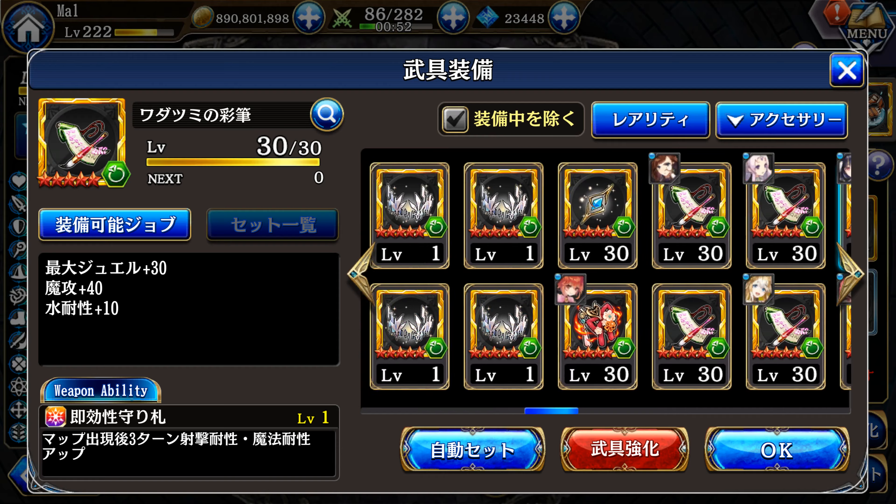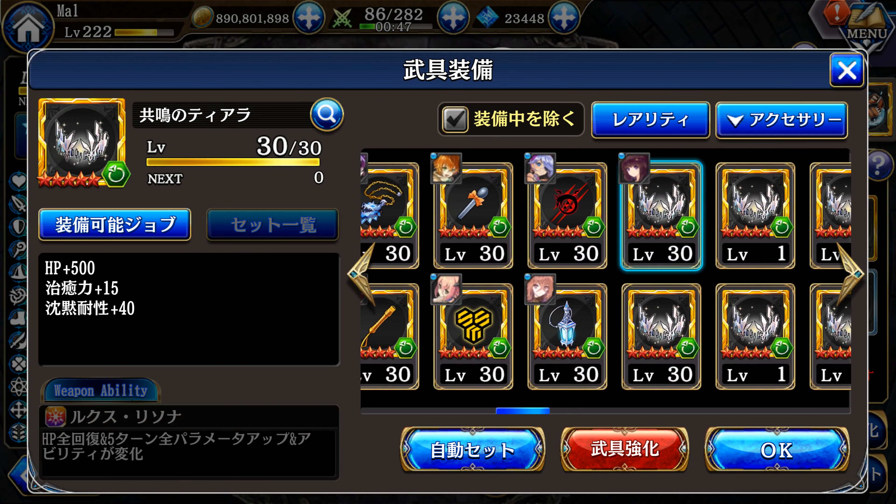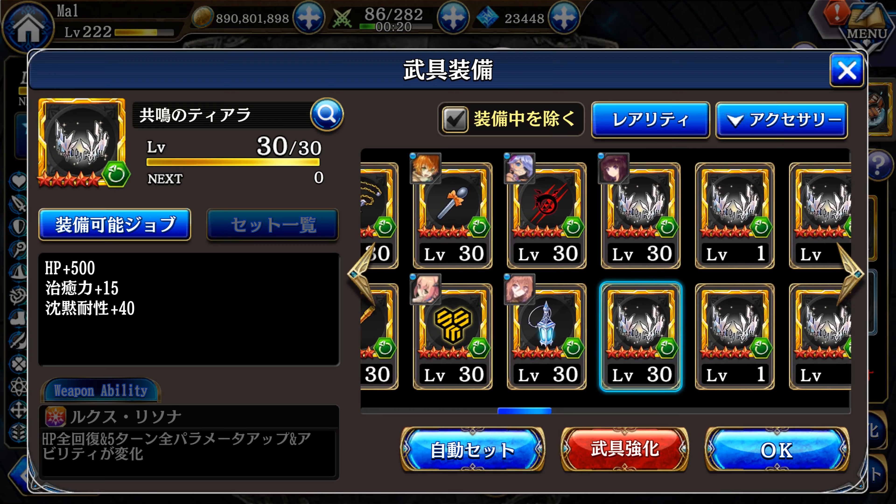The Fujika VCR you guys know by now. Also worth noting: Elizabeth can use the Kasumi VCR, which has a flat 500 HP and 15 healing modifier. If you want Elizabeth in the back seat without fussing over gear, the Kasumi VCR is a great option — not many units can use it, only the main characters and Kasumi herself.